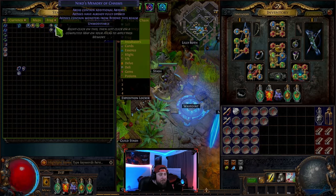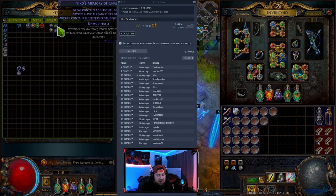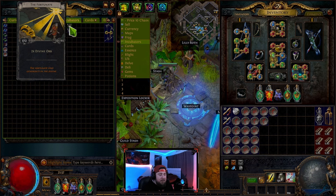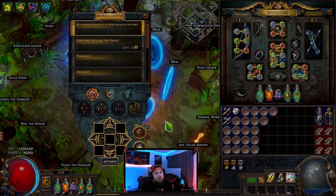We're also getting a lot of memories, which are super strong — they don't sell for an insane amount but it's just added passive currency. The main reason I have Jungle Valley favored is the Fortune divination card, which is the best and rarest card that drops there. It converts to divine orbs — you need 12 of them. I've found two so far. It doesn't drop all the time, but it's a lot of extra passive currency just from running the map normally.